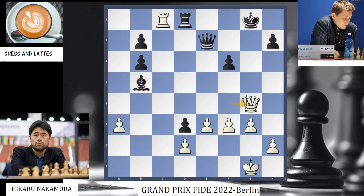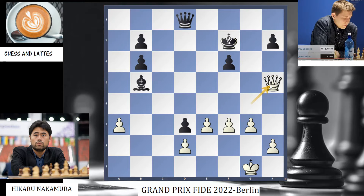Now check, and here black has a choice. If black went Kf7, then you trade and Qh5 check wins back the bishop. Black saw that and played Kf8. Now check, check, and the winning move Hikaru saw from the beginning was Queen b4, attacking with a double attack that wins back the bishop.